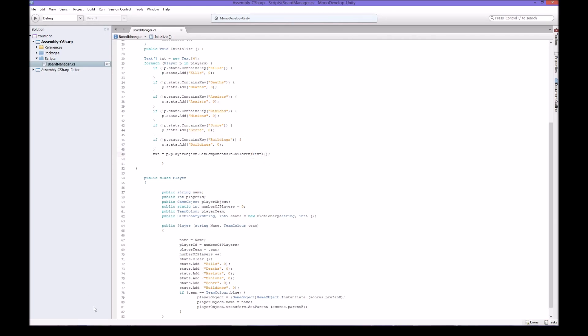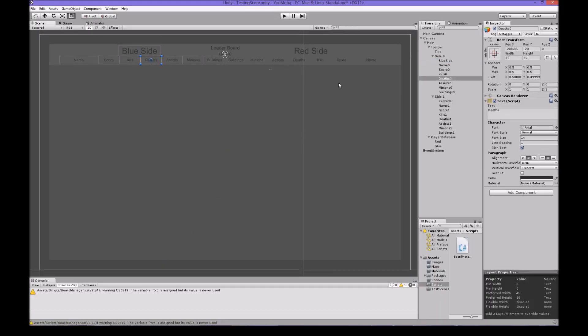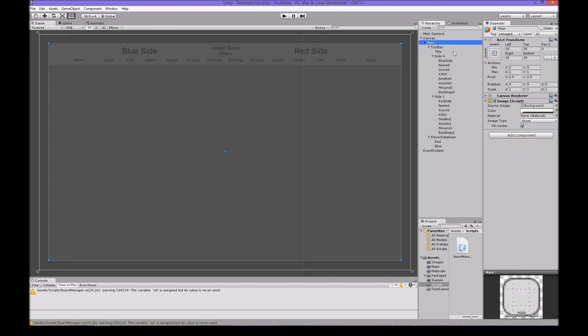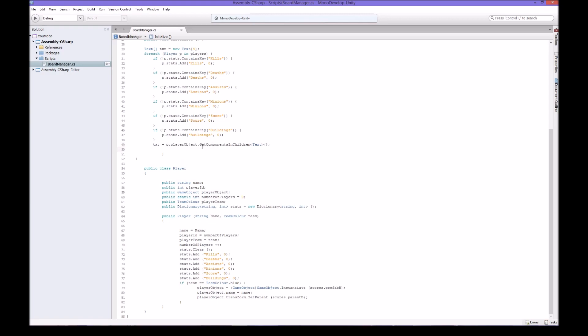So what we're doing - let's just finish it and then we can talk about it. There's something called a component, and this is a component, and all these things are components. This is the main component we're talking about right now. Image is a component too. What we're doing is getting every component in the children - GetComponentsInChildren - and I'll show you why. This video is about 30 minutes now so I can cut it up into two bits.